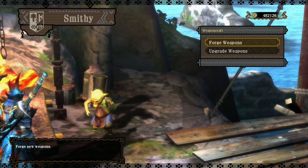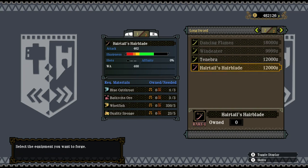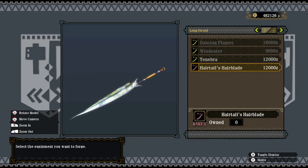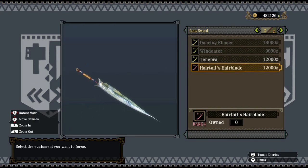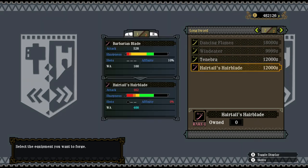The weapon in question: the Seaforge Long Sword — the Haertales Hairblade. It's a fish on a blade. It has a really nice amount of green sharpness, though it does lose out in raw damage. I believe this is possibly one of the lowest raws that I have — I'll compare it just in a moment. However, it does come with a lot of water elemental damage.